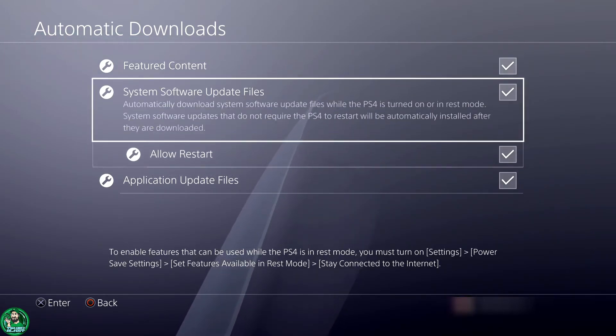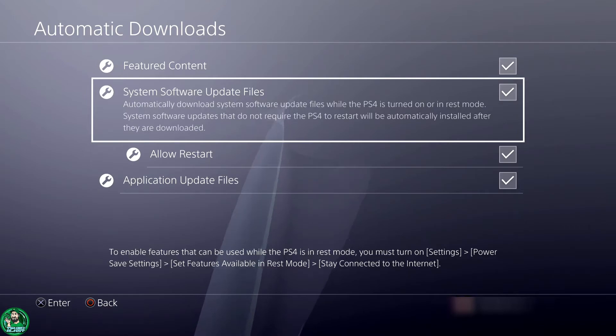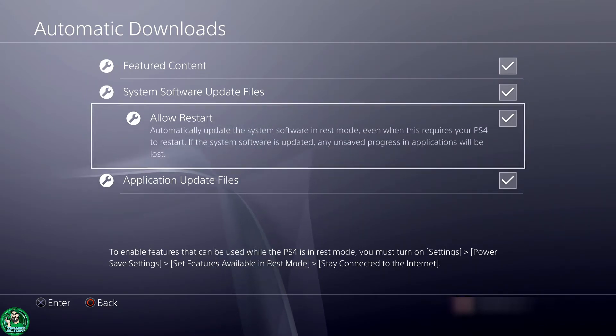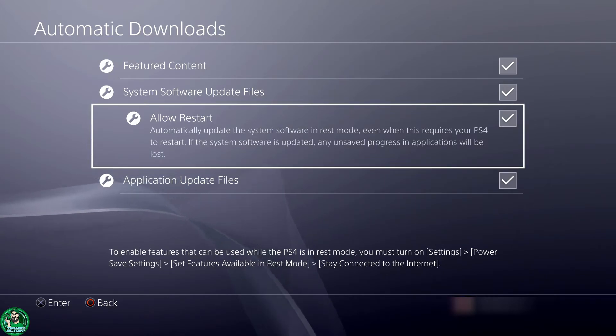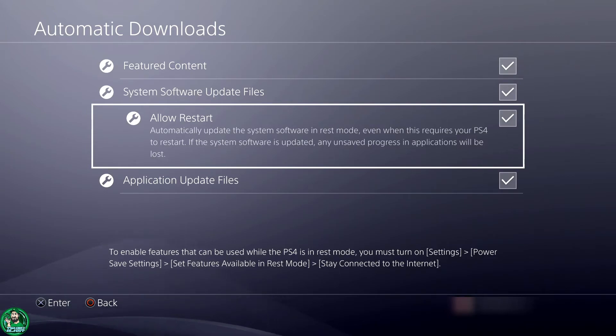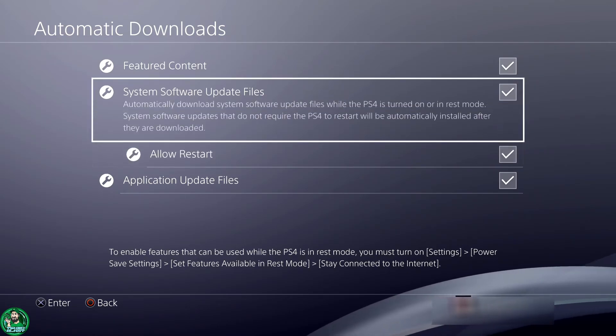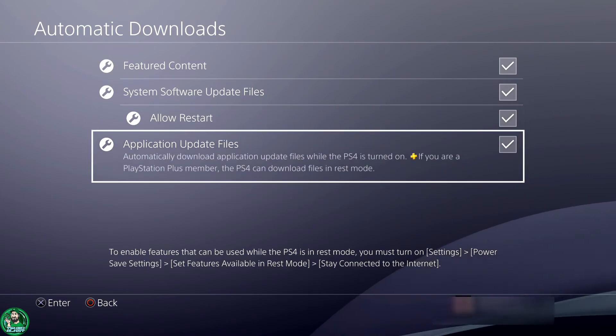This one allows it to update the files, and this toggle — the third one — allows it to restart the system. If you're concerned that you have a game suspended because you want to pick right back up, you may want to turn that off so you can restart the system whenever you want. But just for the heck of it, I'm going to have all four enabled.